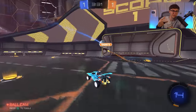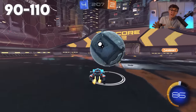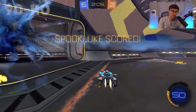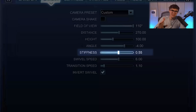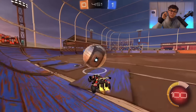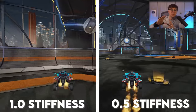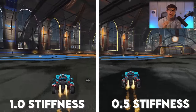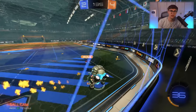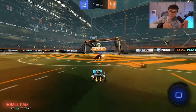Height: the meta range is anywhere between 90 and 110, so I set mine at 100. Angle: meta range is between negative 3 and negative 5 — I do negative 4. Stiffness is variable; some ex-pros like Lethamyr have it all the way up at 1. What it controls is how locked-in the camera stays as your car accelerates. Personally I'm not sure there's a clear benefit to more or less stiffness, so I go in the middle at 0.5.